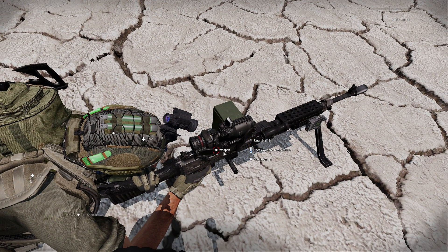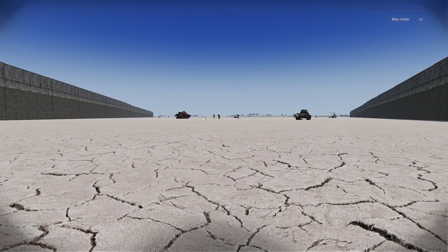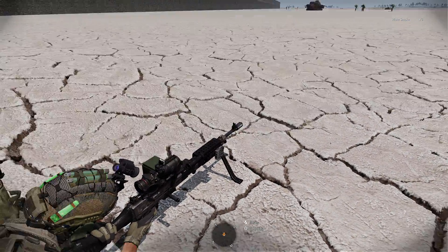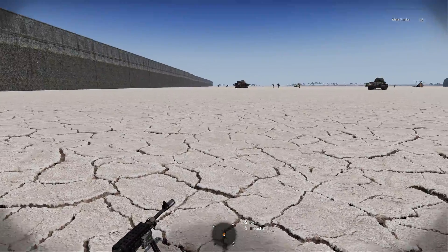I'm going to position myself where I can interact with his weapon, see all the things I need to manage, and see targets in front of him. I'll talk him onto targets he doesn't see, and if he sees targets I don't see, he's going to walk me through on them.